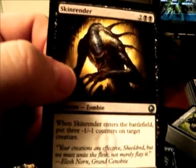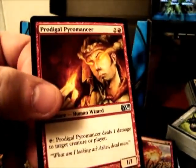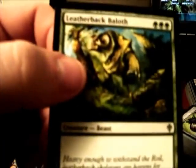Mind Control, Jace's Ingenuity, Corrupt, Skin Render, a Fireball — too bad there's no Channel in this — Pyromancer. As you can see, you do get a nice pile of uncommons here, and the rest of this blister was basic land.